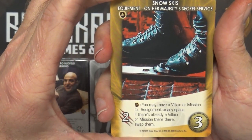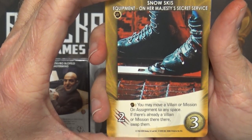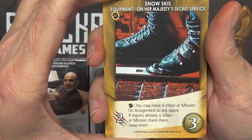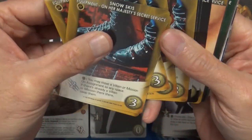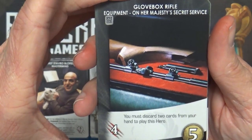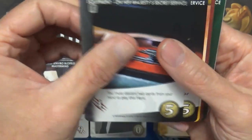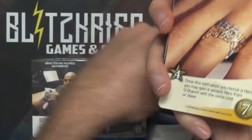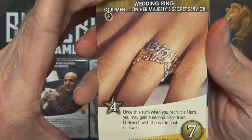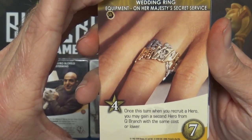Snow Skis - Yellow Strike, Yellow Trigger plus Trigger: you may move a villain or mission on assignment to any space; if there's already a villain or mission there, swap them. There's a little misprint there. Glove Box Rifle - you must discard two cards from your hand to play this hero. Cool if you can discard two starters. And the Wedding Ring - once this turn you may recruit a hero; when you recruit a hero you may gain a second hero from Q Branch with the same cost or lower.